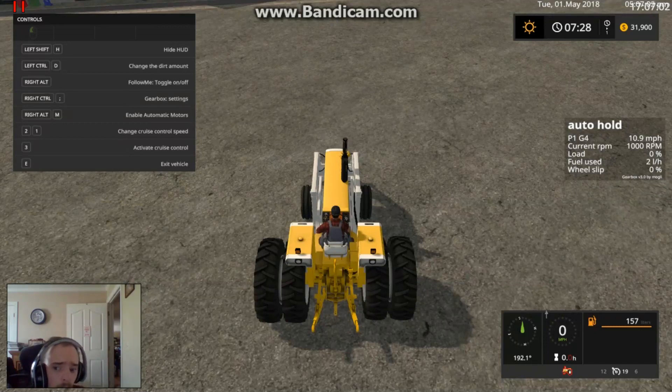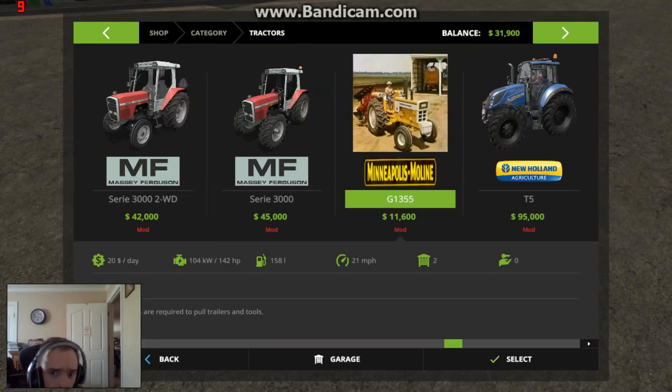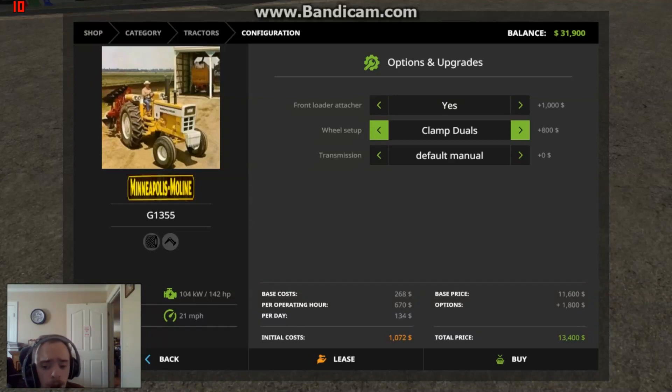It is 142 horsepower. Let me show you all the purchase page. The Minneapolis Moline standard will run you eleven thousand six hundred dollars, but the way I've got mine spec'd out — I put the front loader attachment on it and I'm pretty sure I got the dual wheels — that raises the price up to thirteen thousand four hundred dollars. In the last mod review I did, if you are not running the manual gearbox add-on, you would not have that third option.